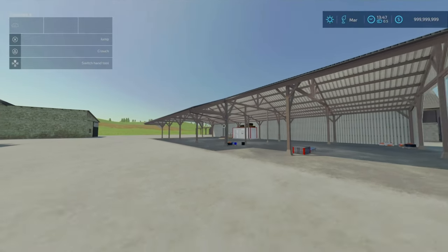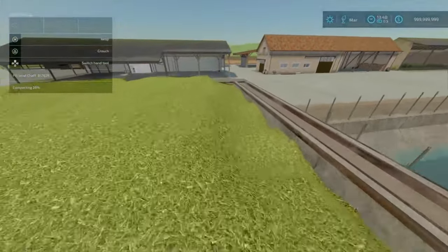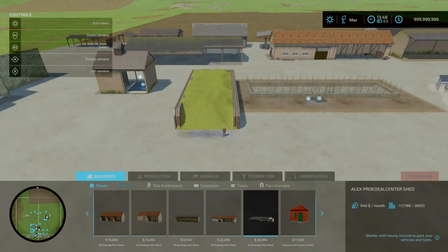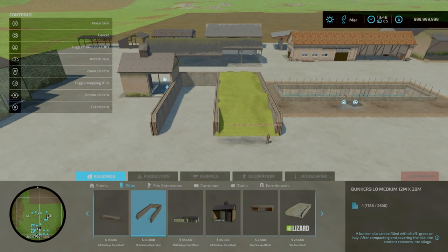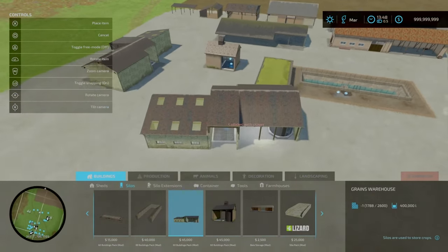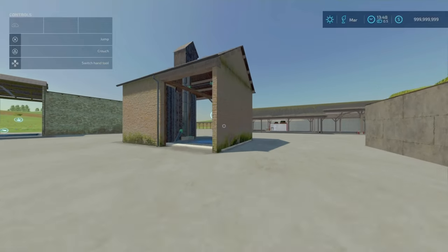Now moving on to the silos. We've got four silos to look at. This includes a bunker silo which holds approximately 857,000 litres — with compacting you could push it closer to a million litres. That is two slots on console, going down to one. You'll find this under buildings, under silos. It costs $40,000. You can also slap these together if you wish.